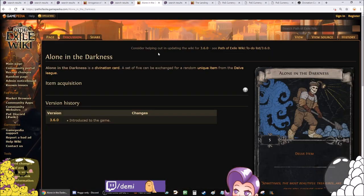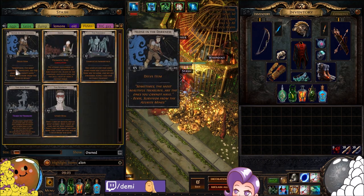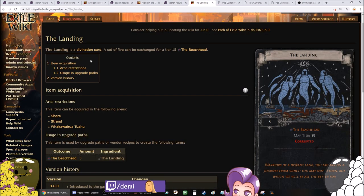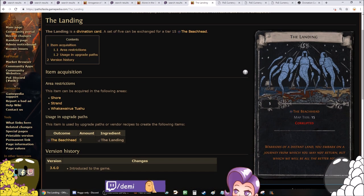The next one is Alone in the Darkness — I'm pretty sure I've gotten one of these. It doesn't say where it drops on the wiki, but it gives you the delve item. It's like 80 to 90 Chaos and it gives you a 1-in-5 for a delve item. I'm pretty sure I got it from the Depths — I think I killed a Lich and got it. Then there's The Landing, which is like 40 to 50 Chaos and gives you the T15 Beachhead map. It drops in Shore and Strand. Shore is an exceptionally good map — huge density, great layout, no dead ends. It's a 5-card set so they won't be stupidly rare.